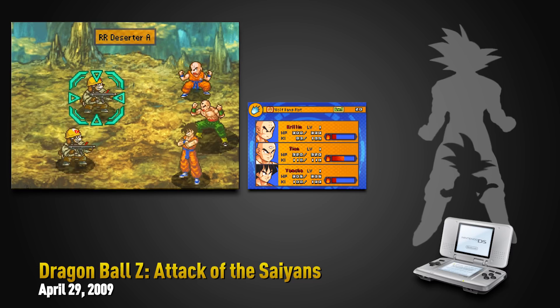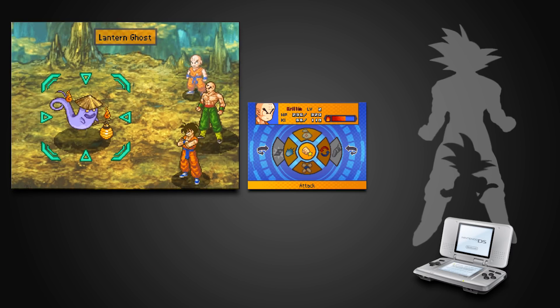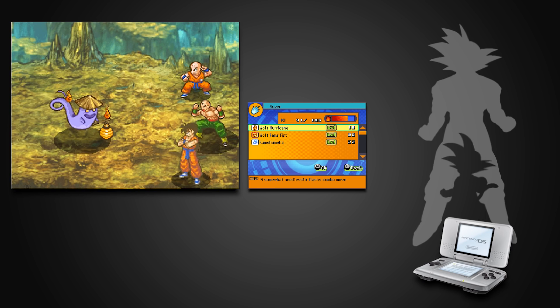As you might expect, this was a JRPG — a very traditional JRPG that had you play through the Piccolo Jr. Saga up till the Dragon Ball Z Saiyan Saga. And with that, we close the book on the Nintendo DS.